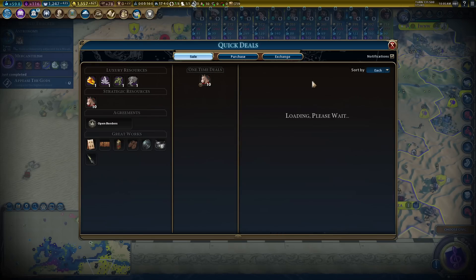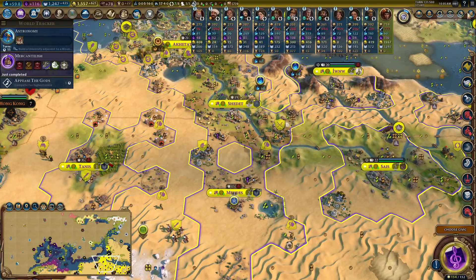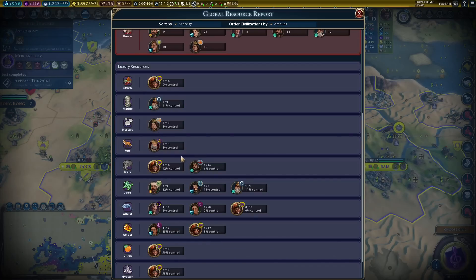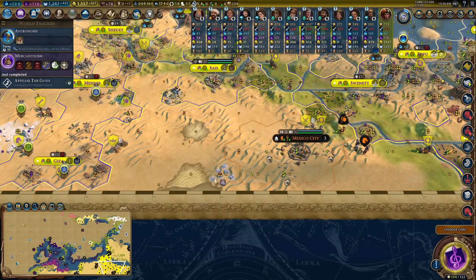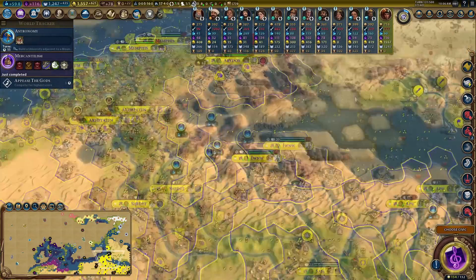Mercantilism! Now I can see the resources tab and how much control I have over monopolies. There are only 12 olives on the map and I have nine of them. Gypsum - I need one more. Citrus - I need two more to get control. If we just pay attention to gypsum, there's some in Mexico City - that would be very close to a monopoly.